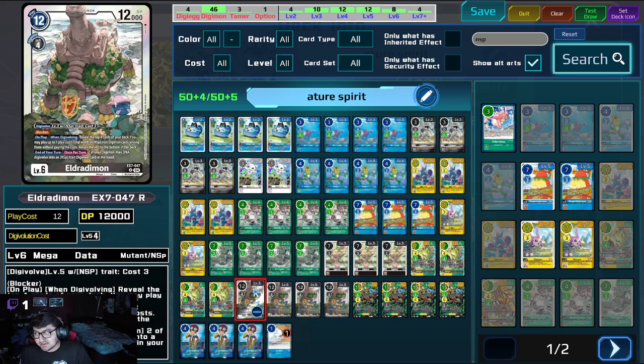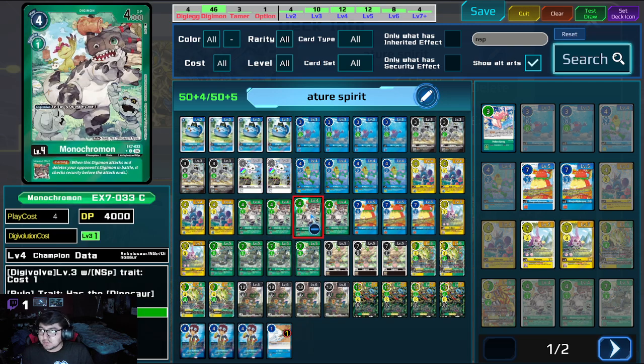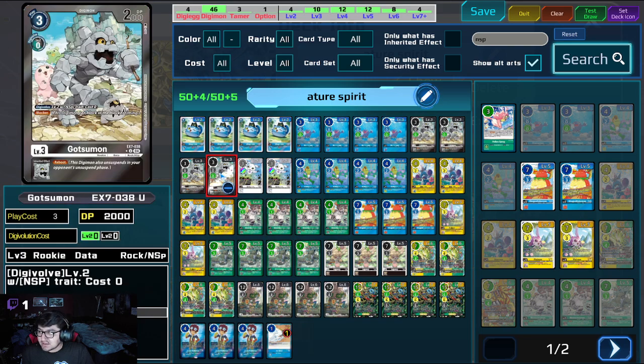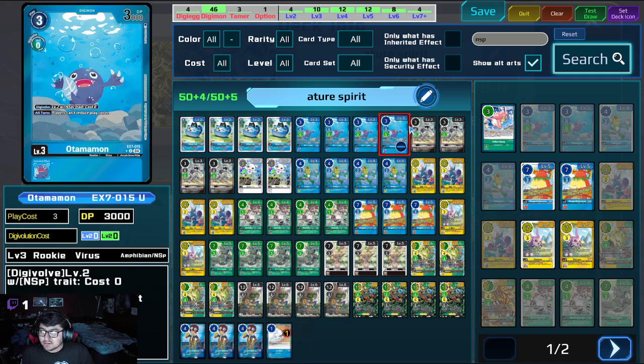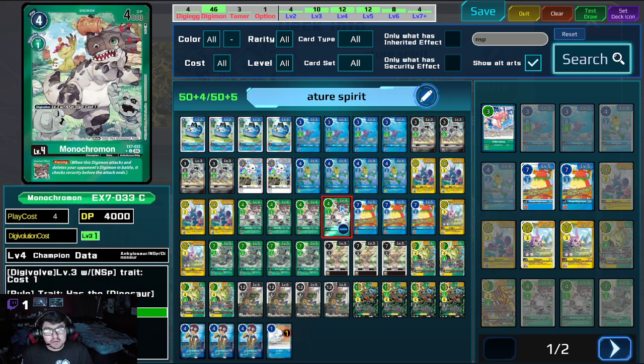Next is another boss monster — there are three boss monsters essentially in this deck. It's a new Aradimon. It has built-in Blocker. On play with Digivolving, you can reveal the top four cards of your deck and play up to seven play-cost total worth of NSP trait Digimon cards from among them without paying the cost, then bottom-deck the rest. So you can play a level five for free, a rookie, or two level threes — there's a lot you can do.